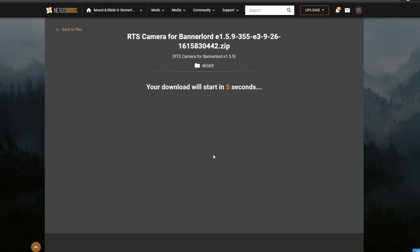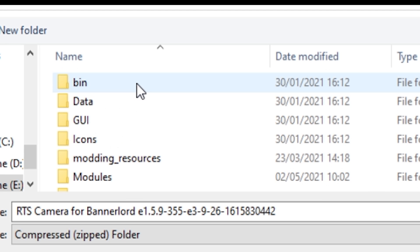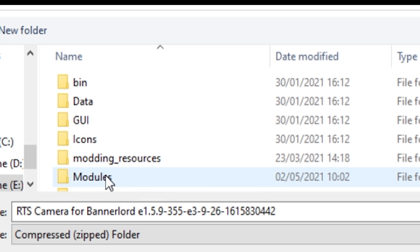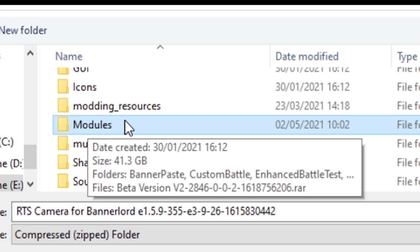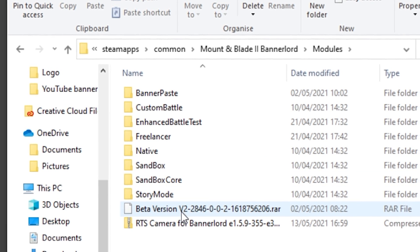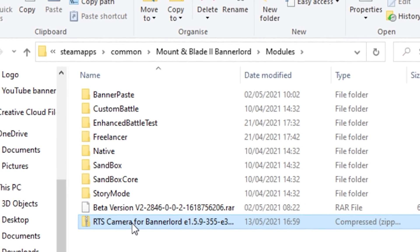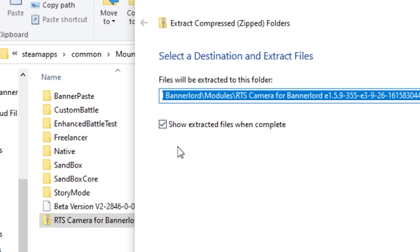Go into the drive where you've saved your Steam games — Steam Apps, Common, Bannerlord. In the Bannerlord folder, you want to save it in Modules. Not modding resources or anything like that — it's Modules you're looking for. Save the file there. Once you've downloaded the file, it will normally be a zip file, so unzip it with WinRAR, 7-Zip, or whatever you want and extract it into this folder. Then delete your zip file when you're done.